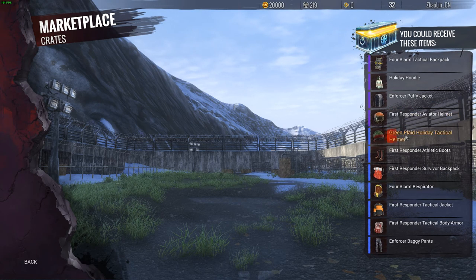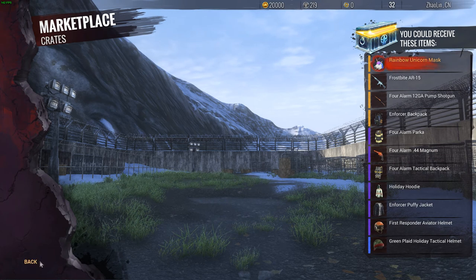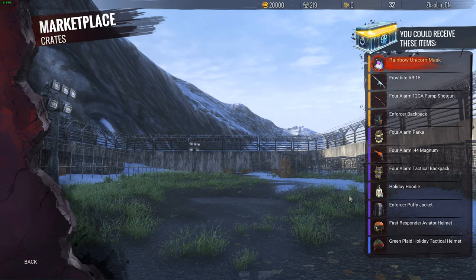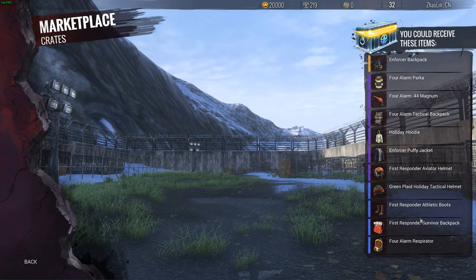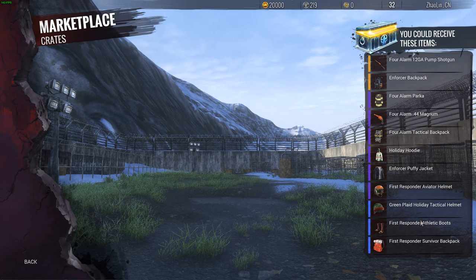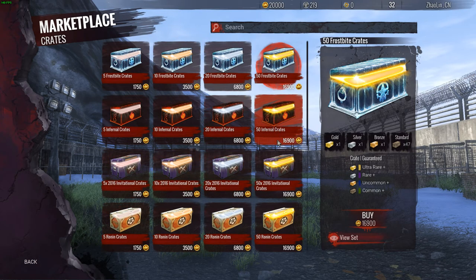So Frostbite — this is what you get: the AR's 198. My game is doing something, I think it crashed. 39 is the helmet, 25 is the backpack, the shotgun's 18 dollars, police jackets eight dollars, backpack seven, Christmas shirts five, pistols five, helmets five, backpacks two, body armor two dollars, one dollar — and then you're into nothings.